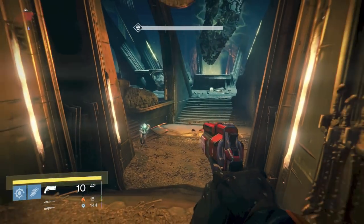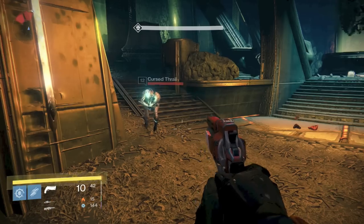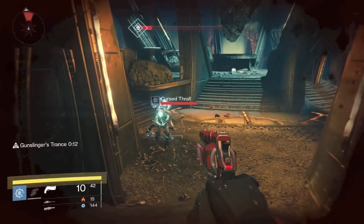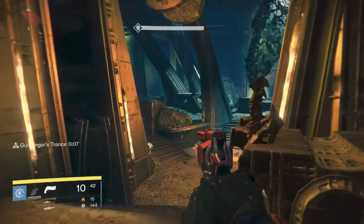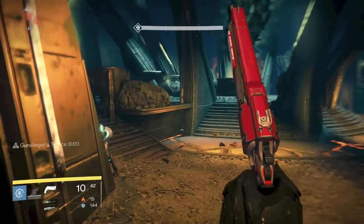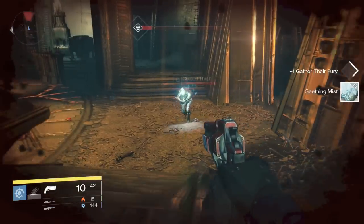The second part of the bounty requires you to melee attack 5 cursed thralls. Those are the dudes that make all the noise and have the blue shiny heads. I went to the Chamber of Night mission on the moon because there's a bunch of cursed thralls at the very end of the mission. You could find 5 cursed thralls on the moon patrol if you wanted to, but this mission is the easiest way.